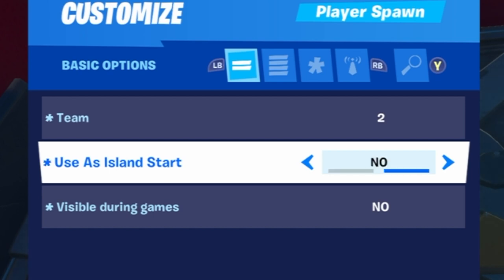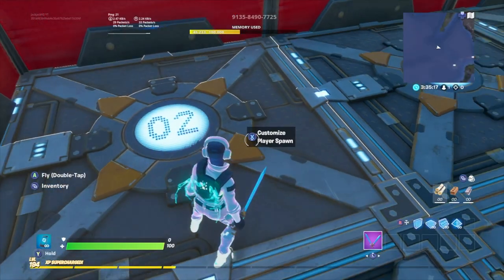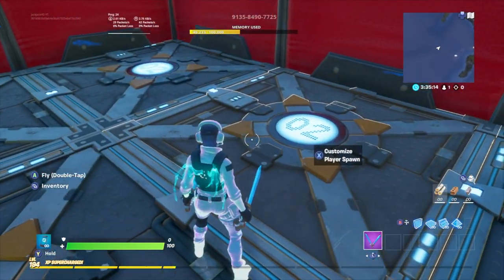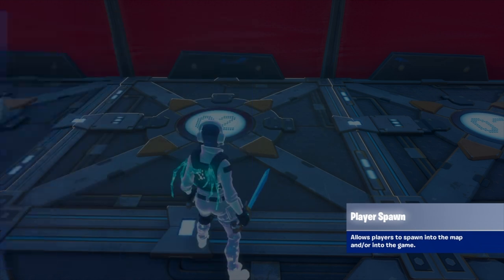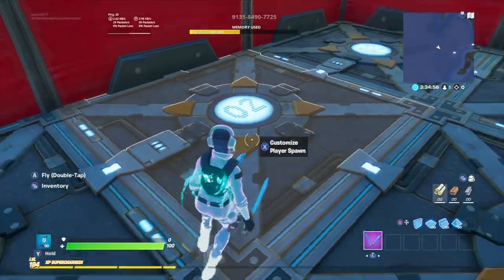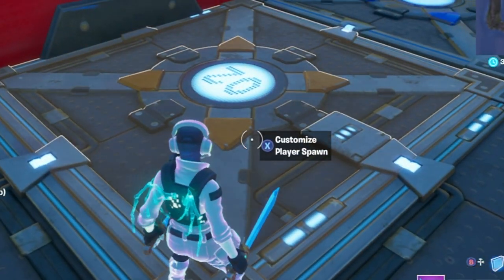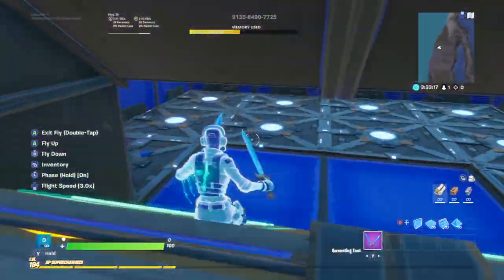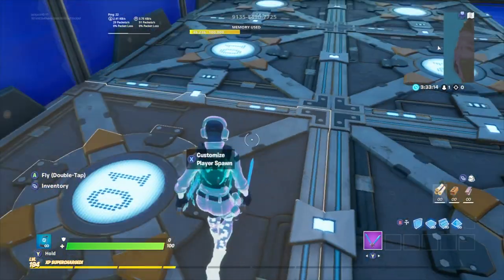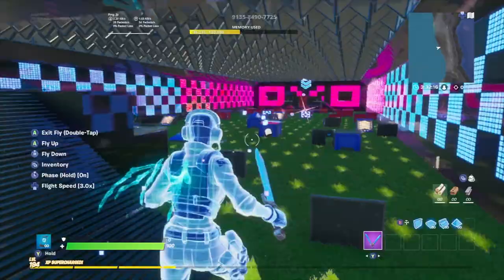For team settings in the arena: if you have a free-for-all, set it to Any; if you have teams, set the individual team number. The key setting to change is Use as Island Start — set this to No, so when people join the island they don't start in the arena. You can also change Visible During Games so spawn pads are invisible when the game starts. I have a lot of spawn pads — more than 32 — so I'll fast forward through changing them all.